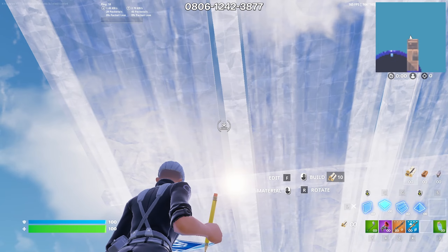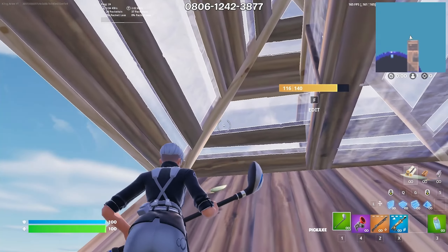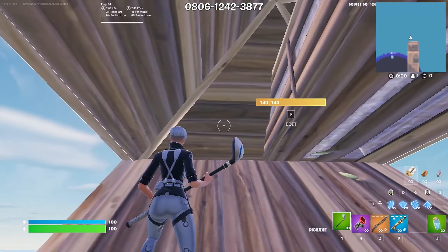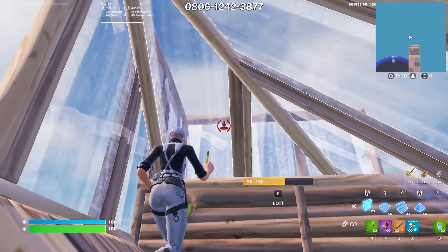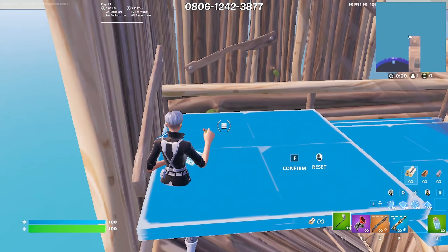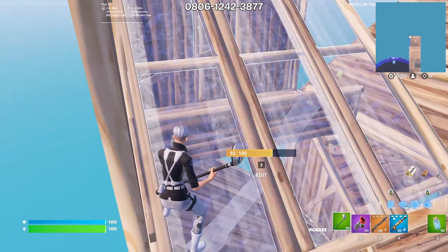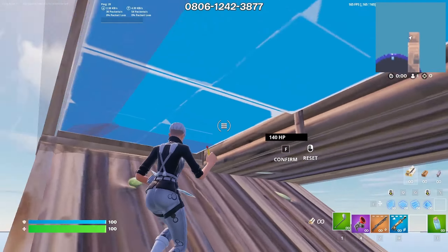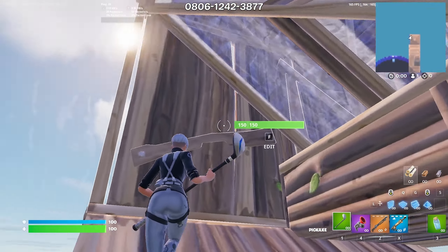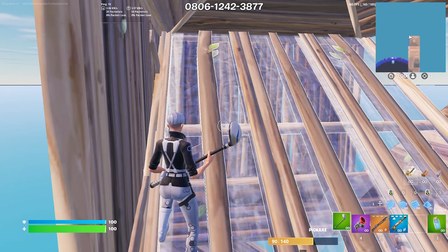Then he places above him a floor and a cone. He edits the floor and cone, and he wraps walls around — make sure you place a cone on top. You jump, and as soon as you jump, you reset like that and confirm. This is what it looks like. Wrap walls around and go like that. That's what it looks like.